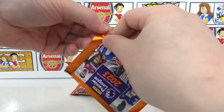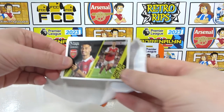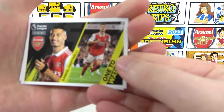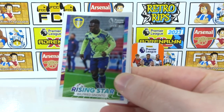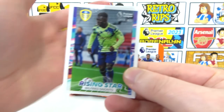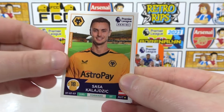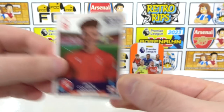You've actually got the elite in this tin. Oh nice, we've got a one to watch Martinelli — Arsenal coming out all over the place. Then we've got a Rising Star Notto. These go next to the legends in the middle of the album. And then we've got a Klasić, a Bamford, and a Callum to end the pack.